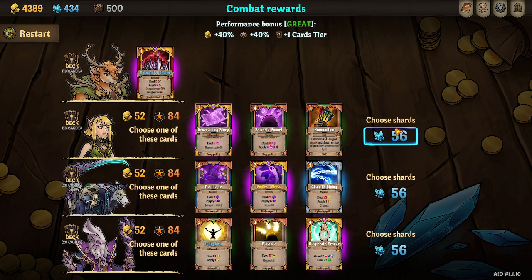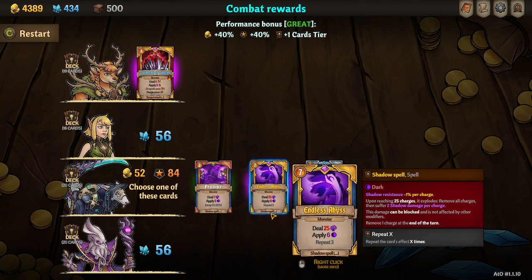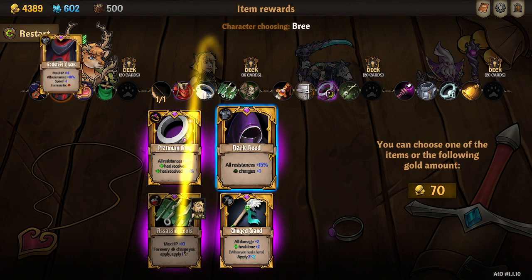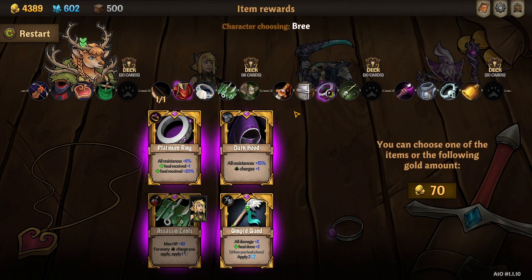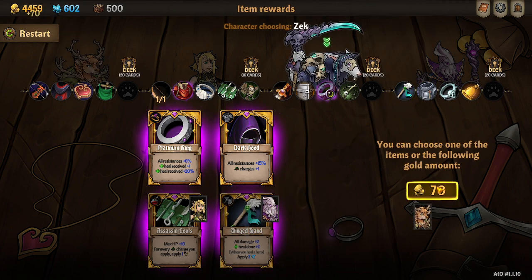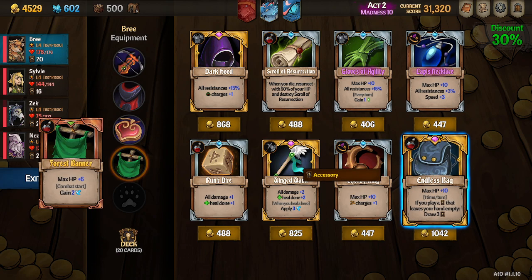Endless abyss — I don't think we have a way to discount that, as fun as it'd be. Vampiric caster's discount is not permanent, so all right. Assassin's tools. Oh, winged wand — and pass, pass. Could have used any dark weapon on Zek. Lapis necklace, endless bag I think.